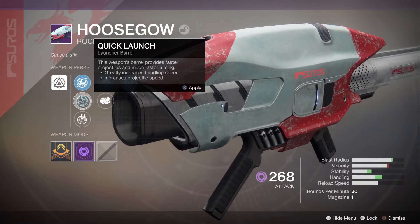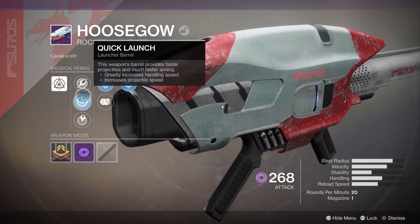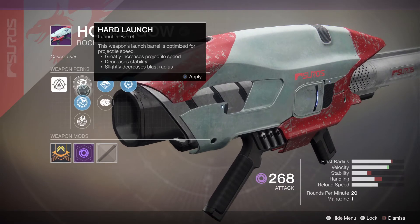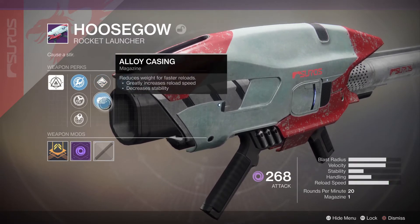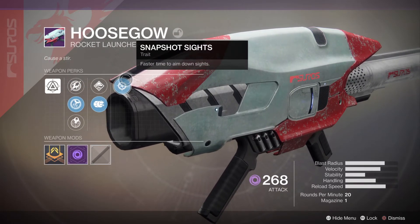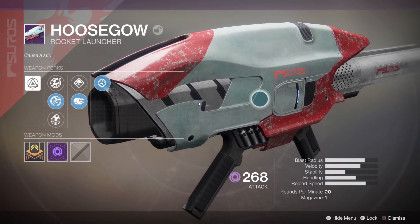Now let's look at the perks. Quick launch is going to increase stability, handling, and blast radius — that looks pretty good. I don't think I'd make many changes there. There are options to push up reload speed, which I personally like. We also have faster time to aim down sights, which isn't really that important for a rocket launcher — you just need to get it in the general area with a big blast radius.